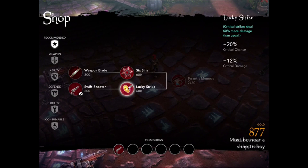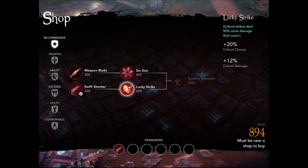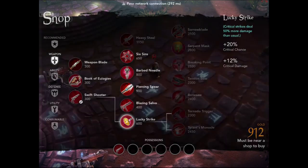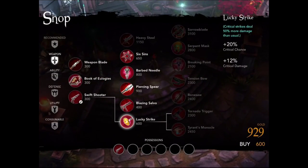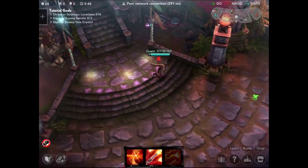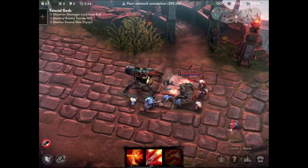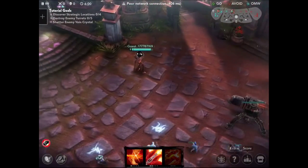Going into the shop, it turns out you can't actually buy anything unless you're on the altar — I was a little confused. Eventually I saw the message at the bottom: 'must be near a shop to buy.' So I go back to the spawn platform and now I can buy from the shop. I pick up Lucky Strike, which improves my attack speed — really important with ranged champions since they usually don't have much base damage. You want to max out attack speed so they can focus down enemies quickly.